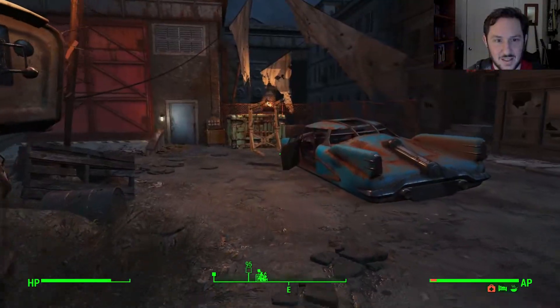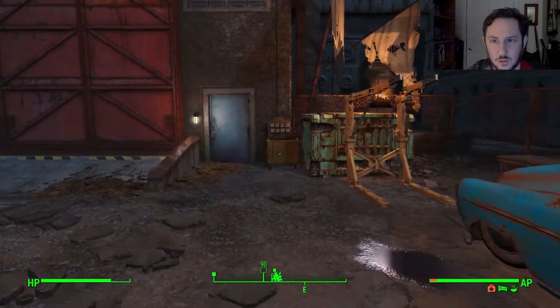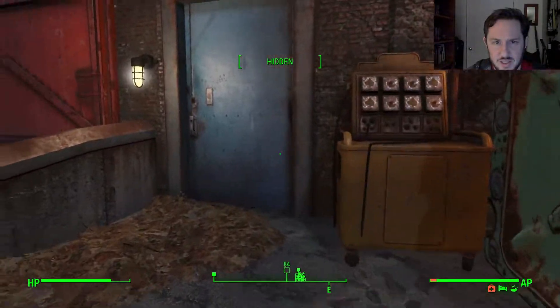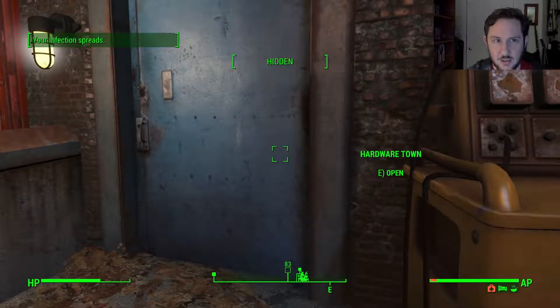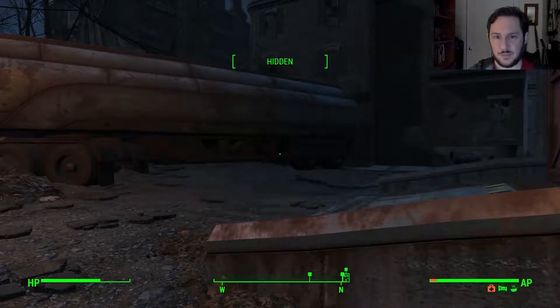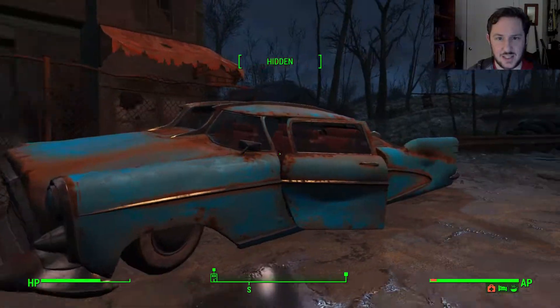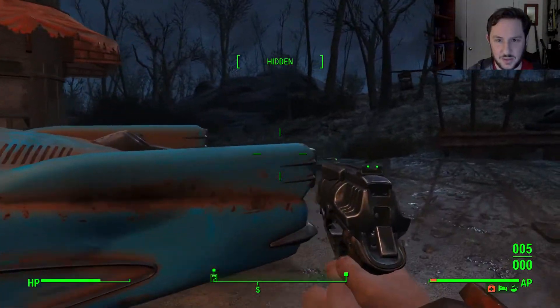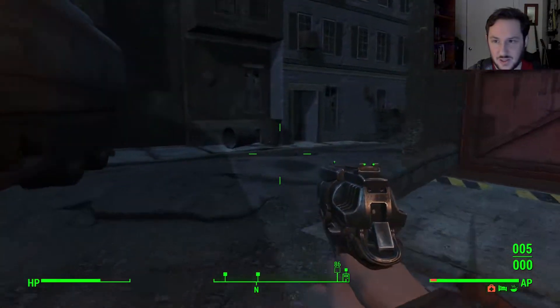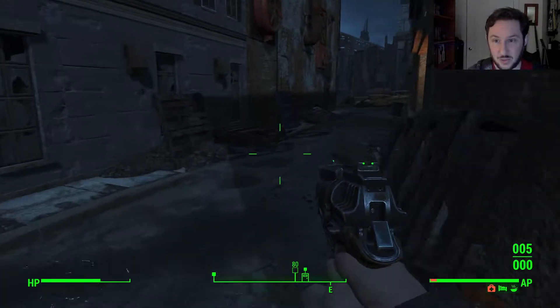All right, that's done. And we got a power armor station here. What is it over here? Hardware Town. Sounds like bad news — sounds like raiders — and I don't want to deal with them. You know what? Let's go back up and re-save, now that we killed those raiders. Because there's a bed over here. Why not?